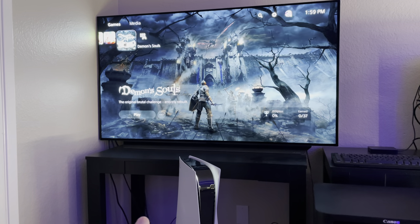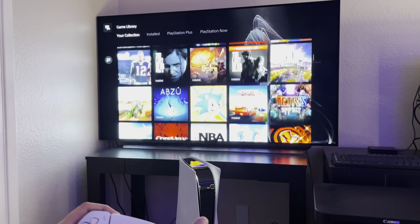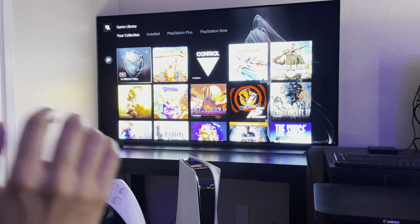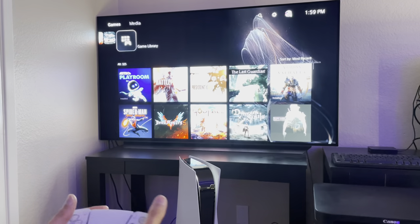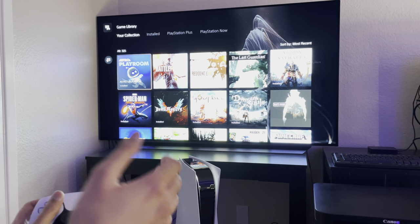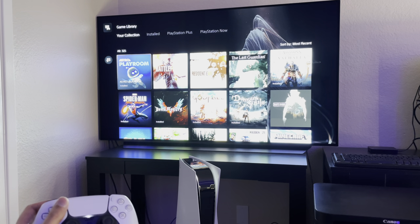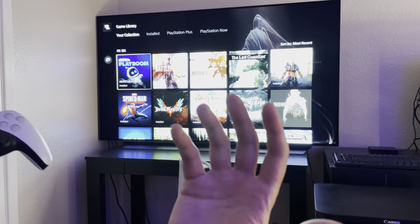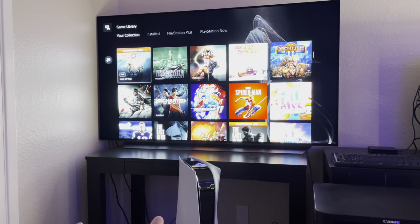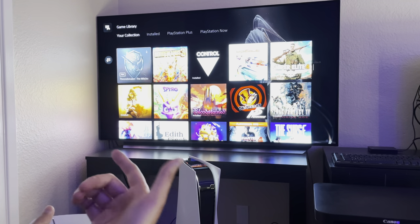Clicking on your game library, it shows you all your PS4 and PS5 games. Now they're no longer in two separate categories like PS4 used to have. It's all in one tab — your collection — which is amazing because I remember on PS4, whatever was installed only showed up in the installed category while there was a separate purchased category. I'm just glad everything is here all in one place. If a game isn't installed, it'll show up with a little arrow at the top right indicating you need to download it.